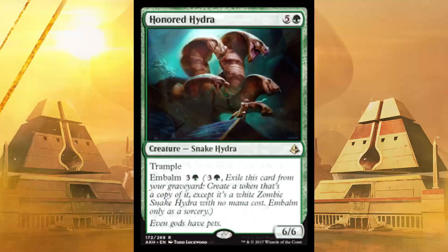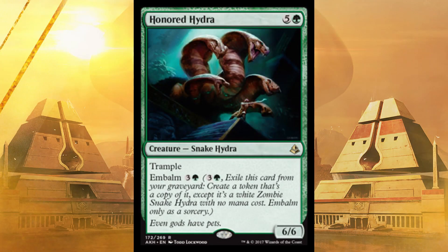Next up is Honored Hydra — it's just a 6/6 with Trample. You gotta pay six to get it out the first time, and it has Embalm four. So bring it back a second time and keep on swinging. You're gonna do so much damage.